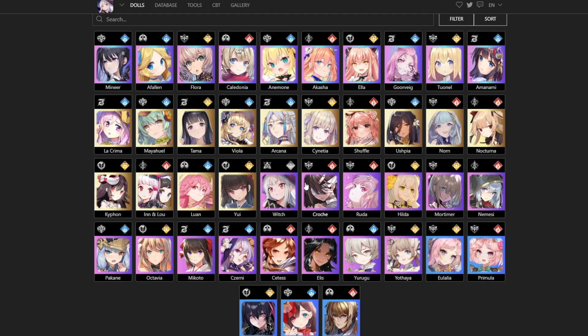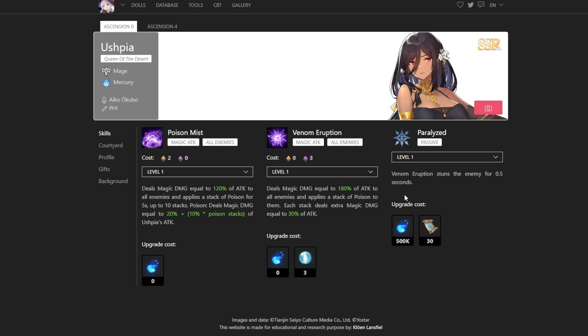A great DPS for the Water Element is Uspia. She deals so much DPS and I think she is one of the best mages in the game because of how she deals damage — her damage stacks. She is basically Cassiopeia from League of Legends, and you will not be disappointed if you use her.